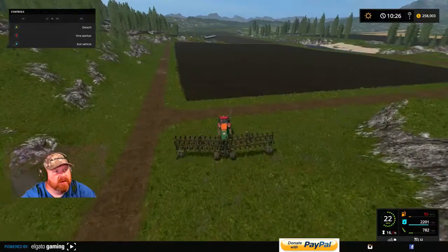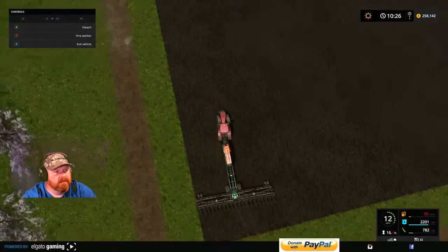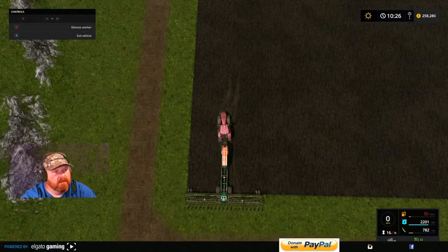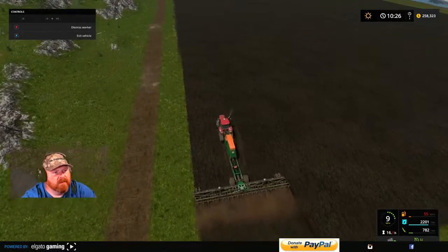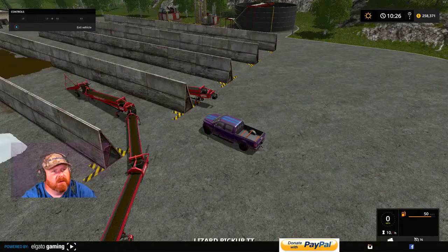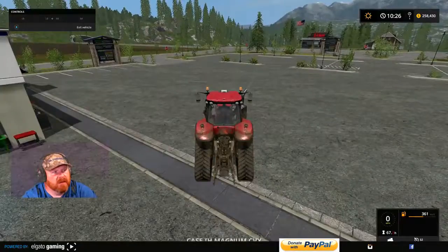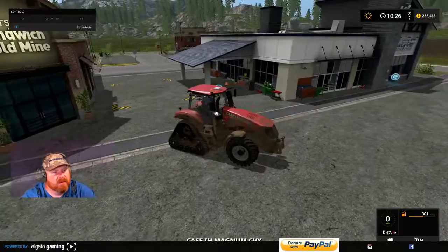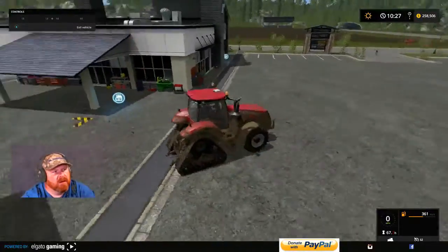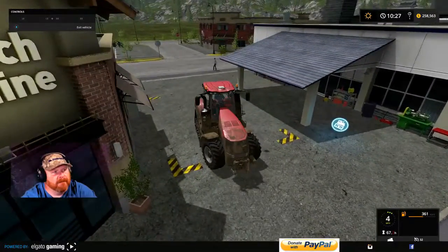We want to get some fuel in this guy here pretty soon. I need to get to the trains — where are the trains? What was this guy doing up here? I think I was going to trade him in folks, because you can see the tires on him.